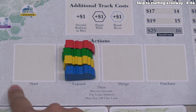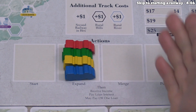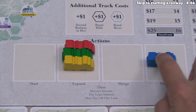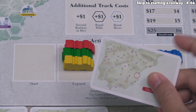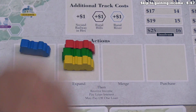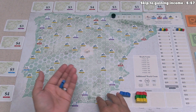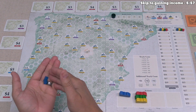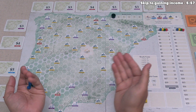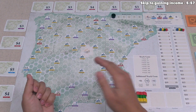On this turn, we could either start a new line of rails, merge rails (though we don't have any yet), or purchase a business interest. We want to start a new railway. When you start a new railway, none of the newly placed cubes can be adjacent to a hex that already has a cube of that color, because if they were adjacent, we would be expanding, not starting a new one.